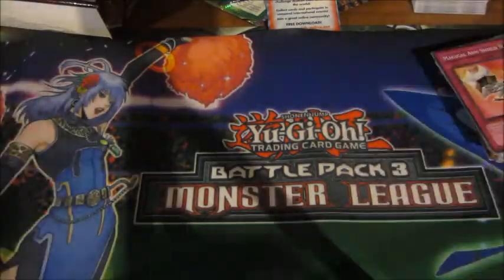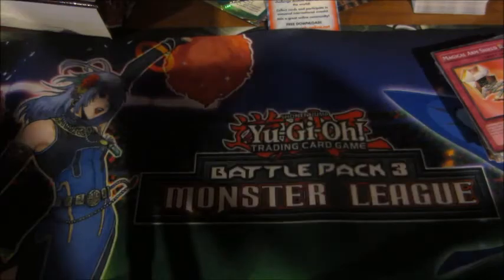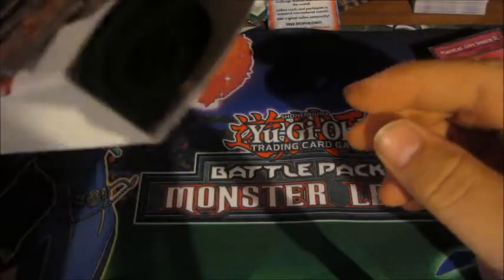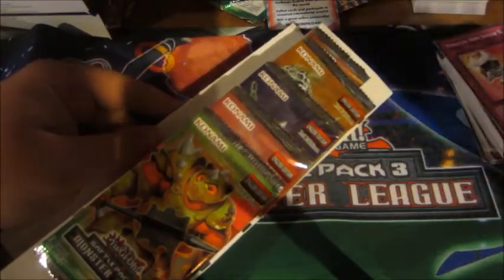Next in this box, the Number Hunters pack was one of the bonus items, because now we're back to Monster League. Another playmat — same one as last time, so I'm not going to unfurl it. I'll cut it off and be right back when I have all these packs separated.